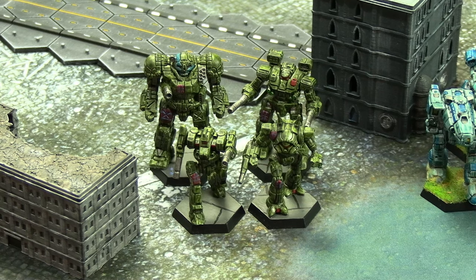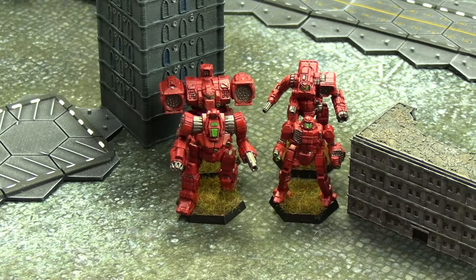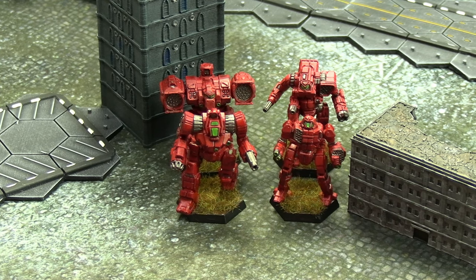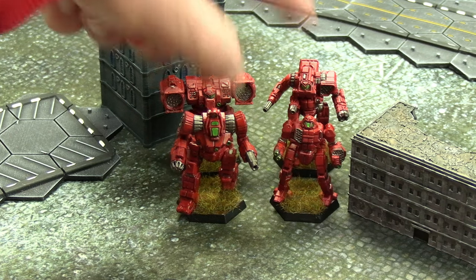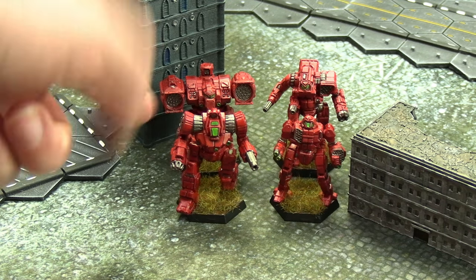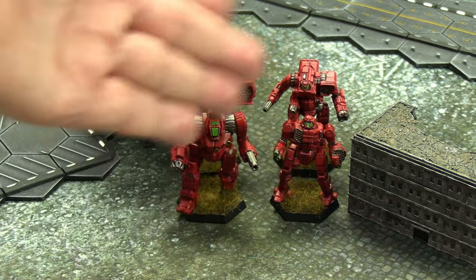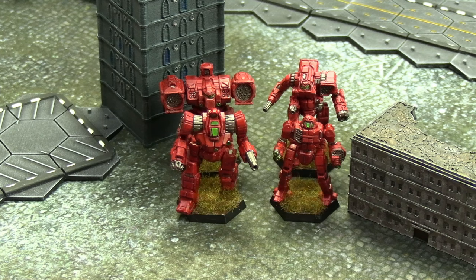Here is the third lance — the Draconis Combine, House Kurita — though it's perhaps easier to call them team red, team green, team blue. They have a Longbow 7V at the back, an Orion ON1K, a Zeus 9S — same kind as what I brought — and a Trebuchet 7M, which is a lighter size 2 mech. There are two size 4s here, and the sizes of mechs will be relevant to the custom scenario.